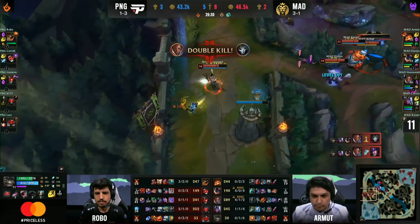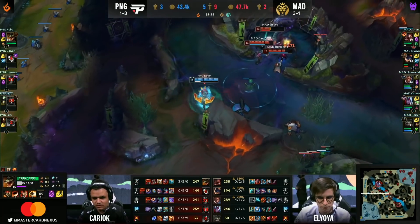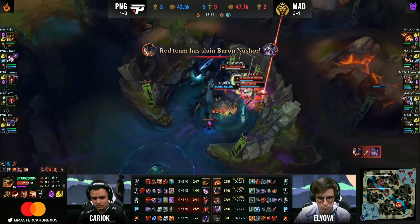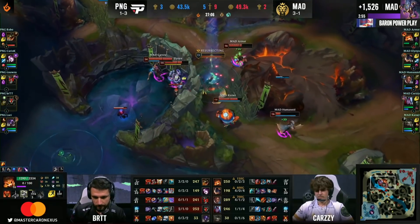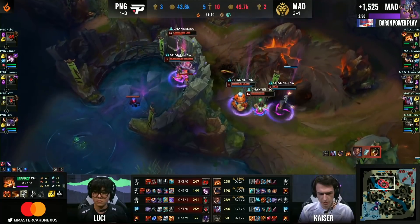This is an absolute slaughter. I don't even think Pain Gaming have done a single point of damage. Mad Lions — just brutal. Robo's going to go in for it. Can he get this down? Robo dashes in but he's not going to be able to finish it. Robo in the midst of the entire team, wants to heal back up, but Humanoid manages to make it over the wall. Now Robo trying to turn it — he's getting resurrected but there's no way. He cannot find a kill. All of the Mad Lions are here. Robo tries but it does not work in the end.